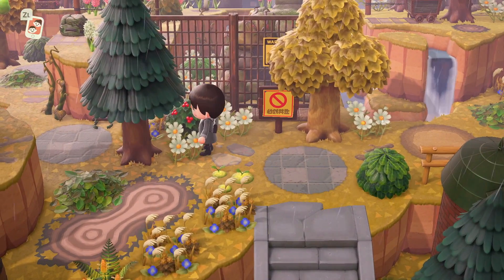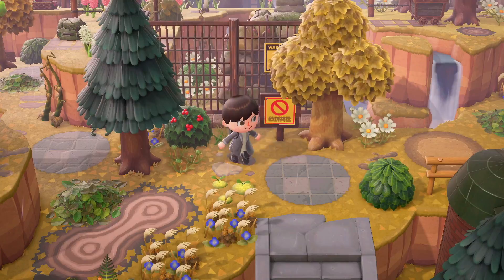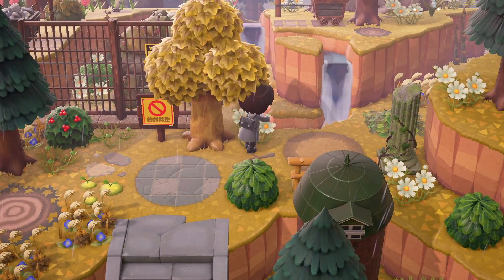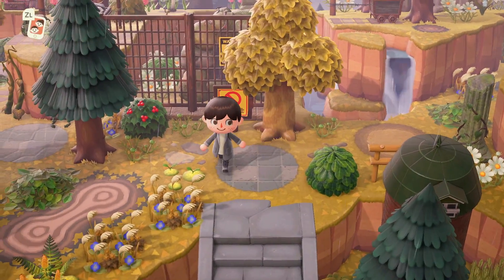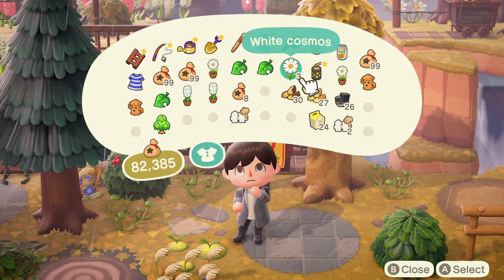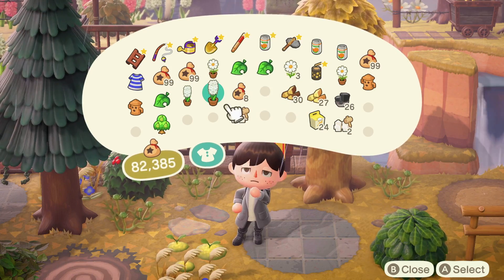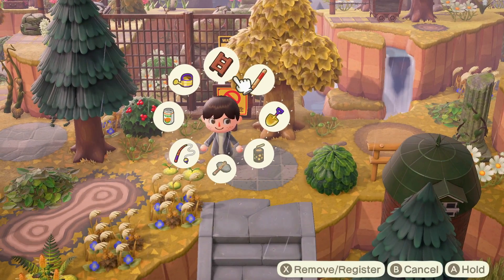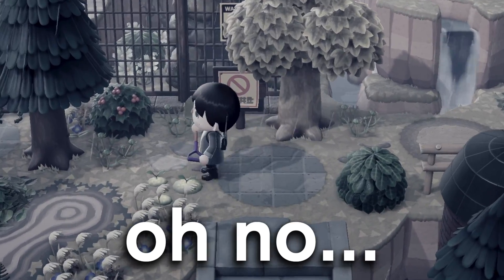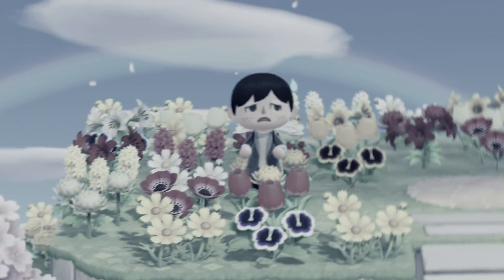although Animal Crossing New Horizons had a lot of really great quality of life updates that improved the game, one thing that quite a few people would agree on is that flowers were definitely not improved this time around. Flowers are much more difficult to dispose of in this version, which is an even bigger problem when they can multiply and practically take over. We've all seen this — our island taken over by flowers.